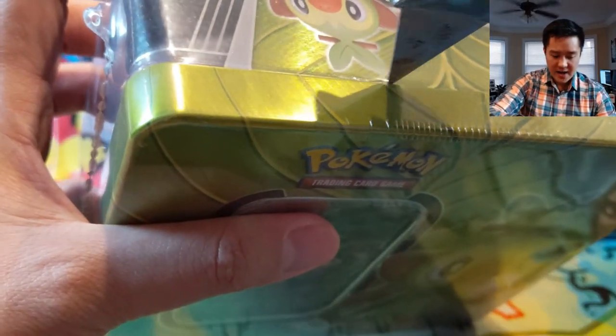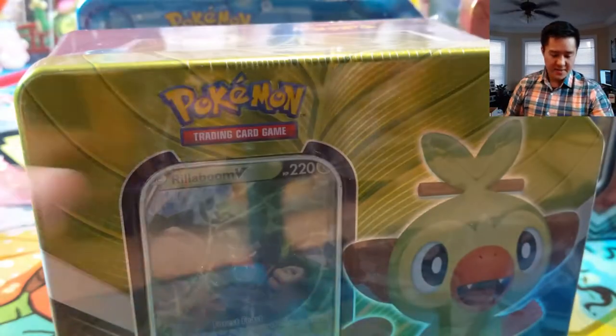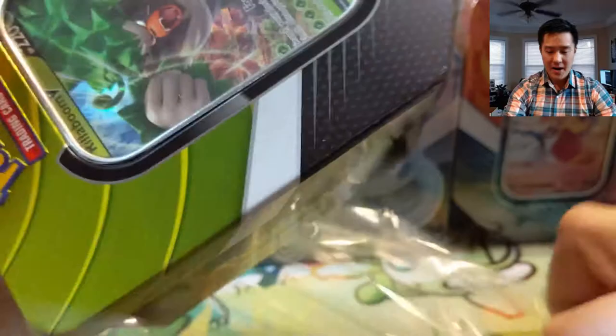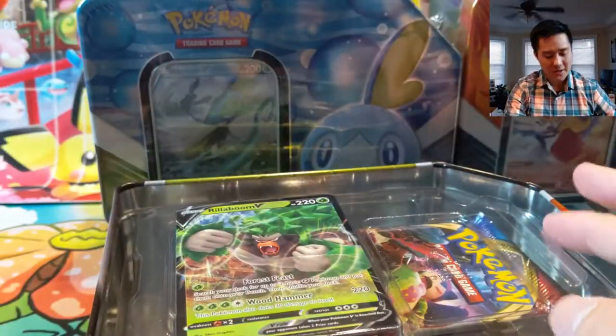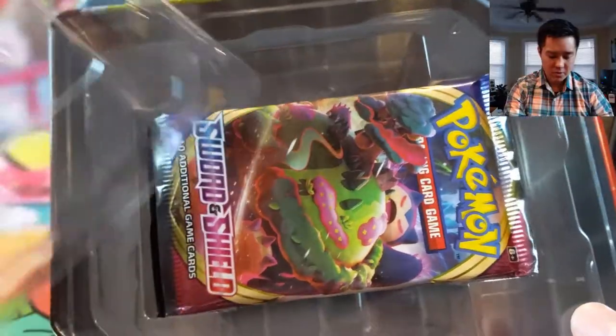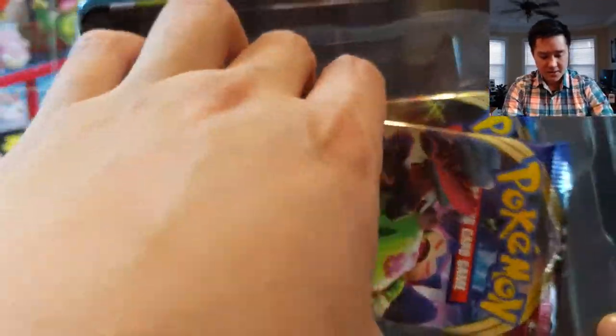It'll take a little bit to get these guys open. I feel like the bar is set pretty high — the last time they had these kinds of price tins, in the same shape, were those Tag Team boxes, and some of those were really good. For example, the Mewtwo Mew one — such a good promo. It doesn't come with that pretty cool GX counter, and the packs have a little different packaging.